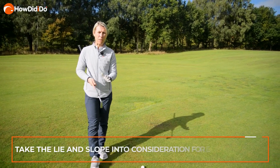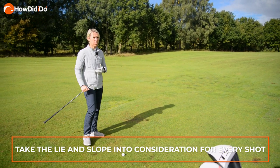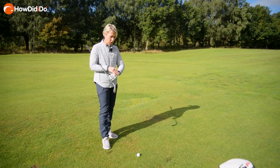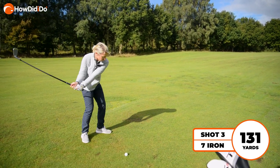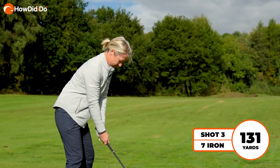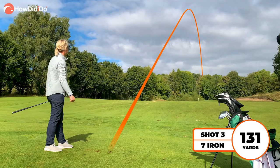I know the yardage, I know what club I'm hitting — seven iron. Lie wise, the ball is ever so slightly below my feet. So I'm just going to play with that slope, try and ease a fade and work with it. When the ball's below your feet, it should go to the right hand side if you are a right hander. So you want to aim slightly left of the flag.